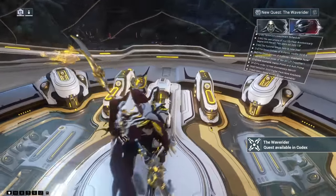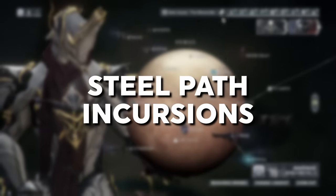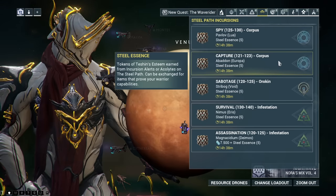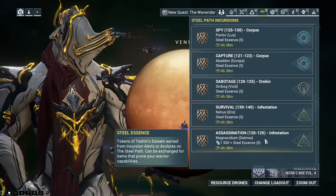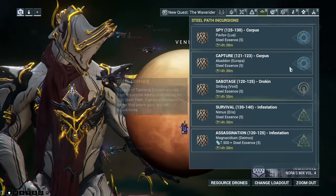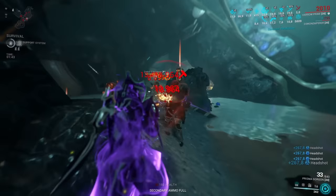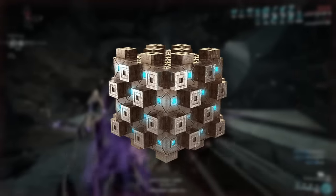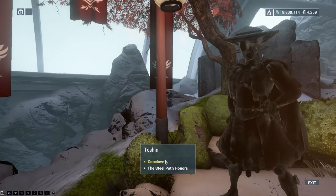The last daily activity you could pursue is Steel Path Incursions. These only show up if you have Steel Path unlocked, meaning you've finished every single mission on the Star Chart. If you have it and some more time in your daily session, I strongly suggest doing those incursions — they show up in the tab on your star map and pay out extra Steel Essence, so you can shop with Teshin.